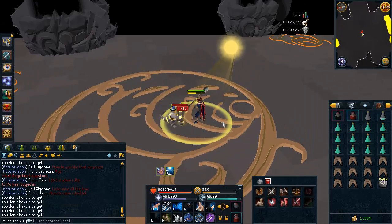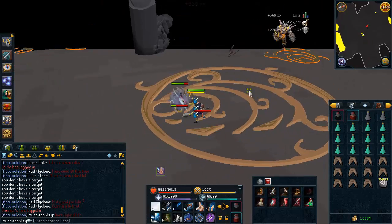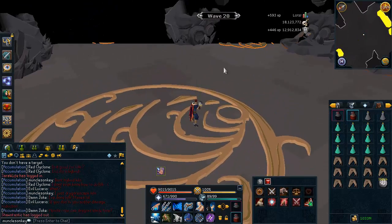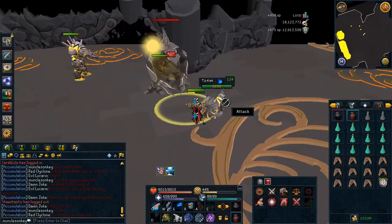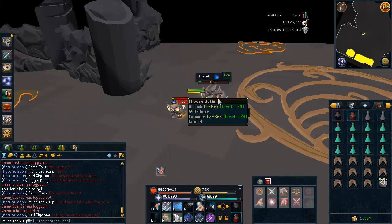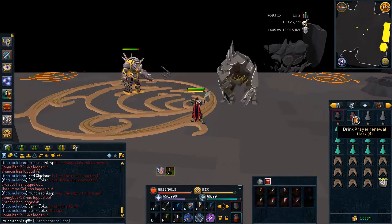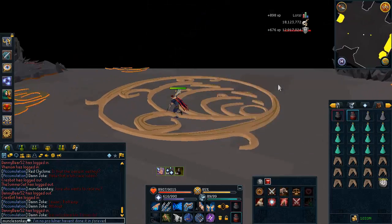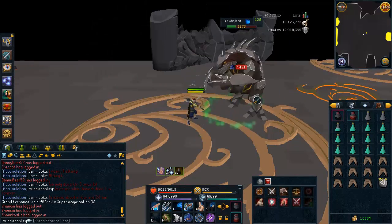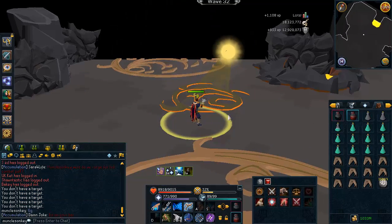Last time I did this it was much faster because I was on a Slayer task. If you get a Jad task from Kuradel, don't forget your Slayer Helm — the mighty Slayer Helm has a 14% accuracy and damage boost. The accuracy is mostly irrelevant since you hit pretty accurately anyway. I splashed a bit on the rangers while I wasn't overloaded because I didn't realize the caves would take so long, so I didn't bring enough overloads. Keep that in mind — if you're not on a Slayer task, you'll need two Overload Flasks or about three regular overload potions. Prayer wasn't really an issue; I brought more prayer pots than needed.